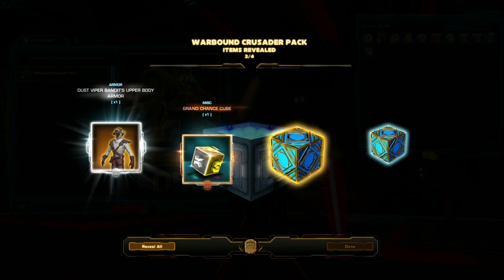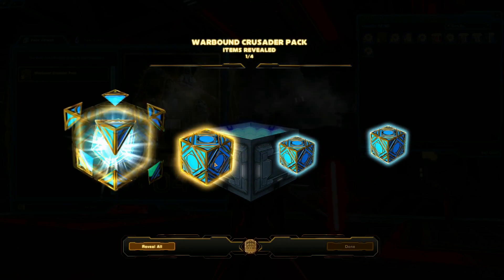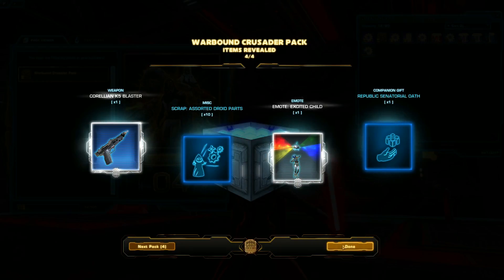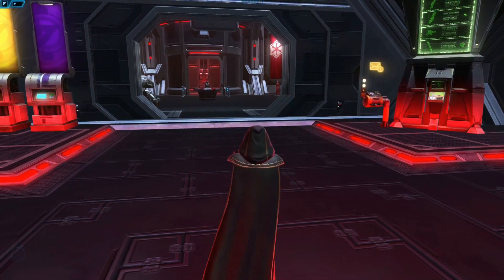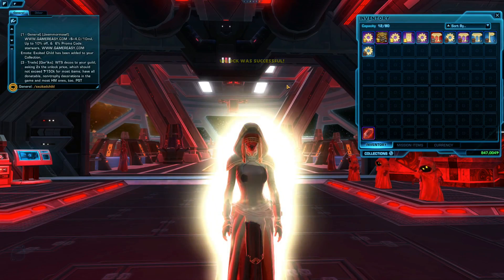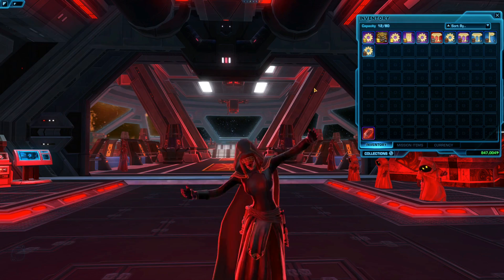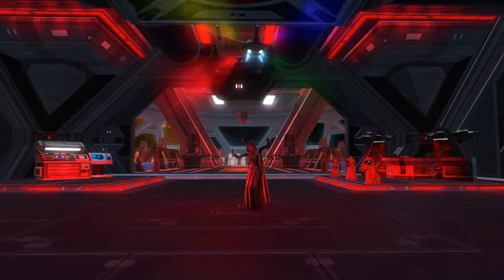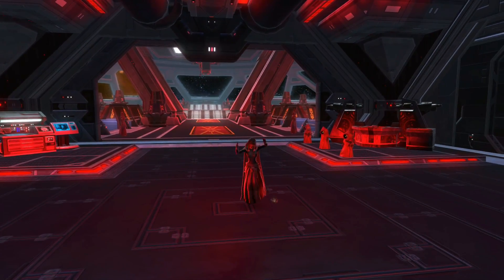Grand Chance Cube! Dust Vipers upper body armor — we got another one. Wouldn't it be cool if I got the super rare item? A Blaster. Simple Blaster. Emote Excited Child — what does that mean? We need to get that. I like the sound of that. Let's see how this works. 'Excited?' — that's just normal old excited. 'Child?' — oh gosh. Certainly something there. I don't know quite what to think of that. Touch your toes and do a dance.